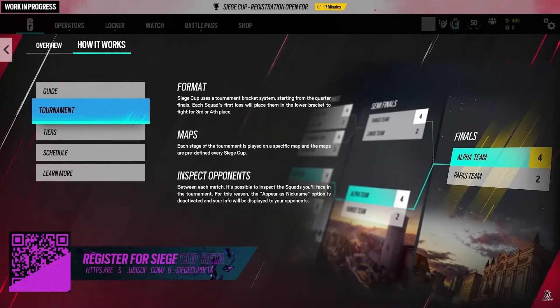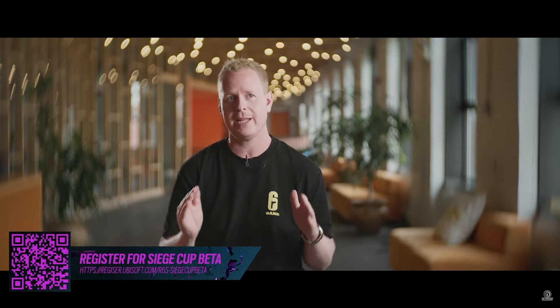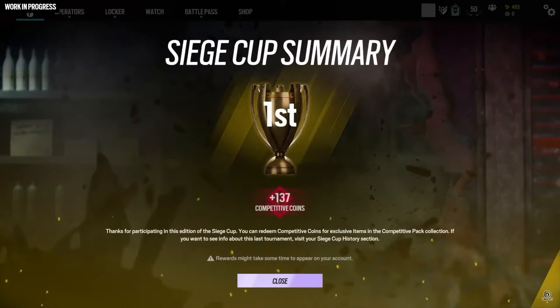With Siege Cup you have to register as a five-stack, meaning you have to bring four of your friends and get ready to compete until the tournament is over. Once the Siege Cup starts, you're committed — you play until you get eliminated or win the tournament. We see the Siege Cup beta as our most competitive playlist, even more so than ranked, because the stakes are extremely high. The first Siege Cup will be near the beginning of Year 9 Season 3, and after the first tournament finishes, another will run every two weeks for the remainder of the season.